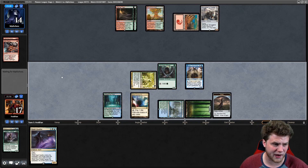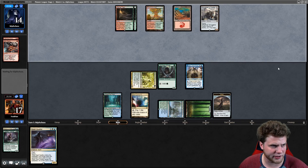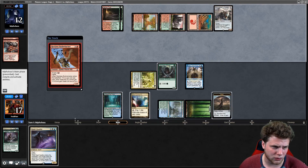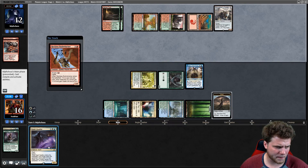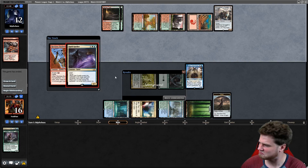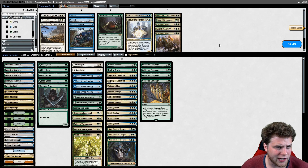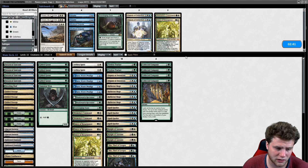Jace doesn't bring much back except one key card — Collected Company, which I swear is in the deck. I don't know what to be afraid of with this deck. They could have five-drops that are terrifying and we can't really do anything about them. Why would they take two? This is just a 2/1 haste but it does crew. Spell Queller — it might be a Lightning Strike, but I'd rather the Lightning Strike be aimed at Spell Queller anyway. Easy — they're tilted. Red-green deck with Smugglers. Naturalize does not kill artifacts, so Knight of Autumn seems pretty sweet.